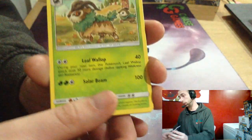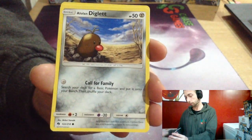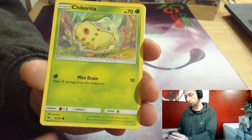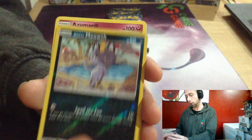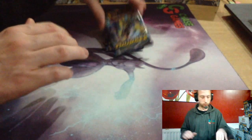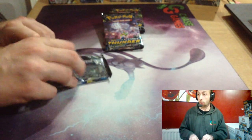We've got a Water Energy, Skiddo, Moomoo Milk, Fairy Charm, Alolan Diglett, Natu, Lost March Chikorita, Pachirisu, Hoppip, Alolan Meowth, and Azurill Marill. That one from Lost March.